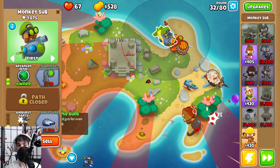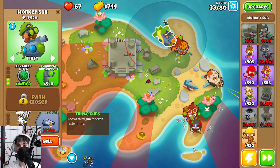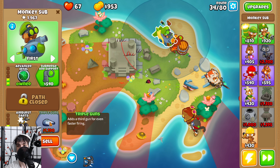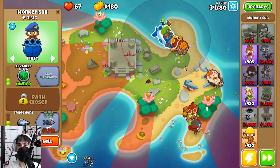Now we're going to pour all of our money into this until we get to the armor piercing darts. Here we're really demonstrating how good early to mid-game this monkey sub is — it's really enabling us to go through these early levels pretty quickly. While it definitely lacks in the AoE, it's really good for the initial round 40 here where we're going to be dealing with a fortified MOAB. Not something you really want to see on round 40, but we're going to deal with it anyways.